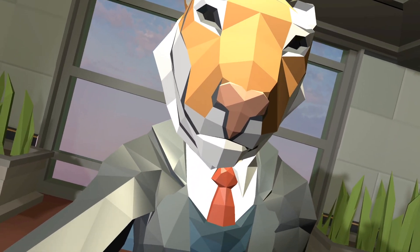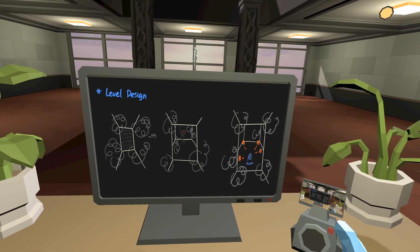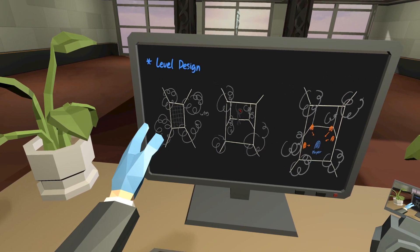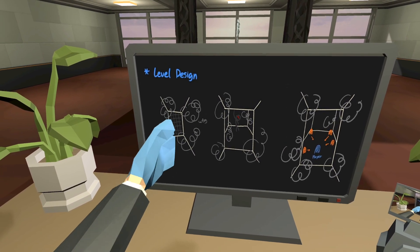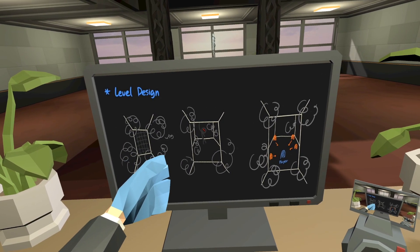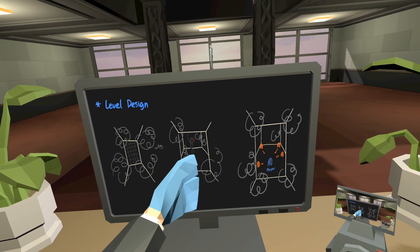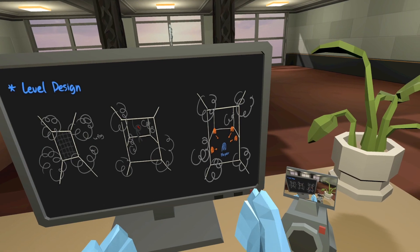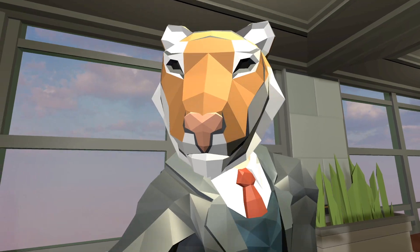I'll show you the first level design that I did. As you can see there's not much, but I tried to give a scary feeling to the player. You can see there are dark fogs and a gate. If you get closer the gate opens and there's a skeleton hanging on the ceiling. Once you get in, the gate closes and the enemies will surround you and try to kill you.